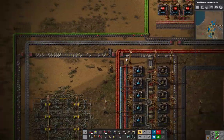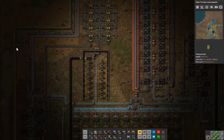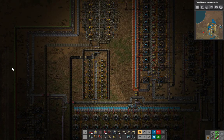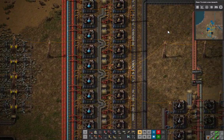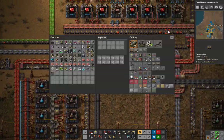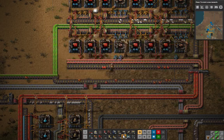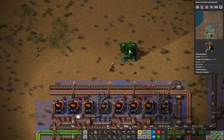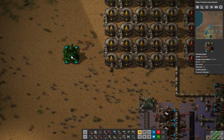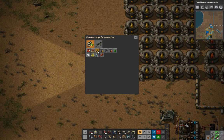I mean I've still got plenty of red here, right? But red production — that's getting close and I don't like it. We'll work on that. How many chemical plants do I have? Ten?